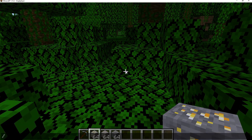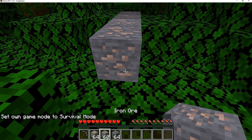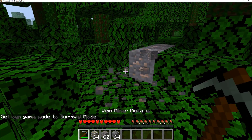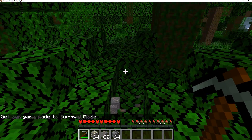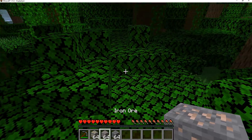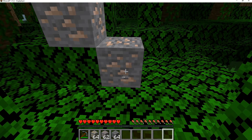I'm going to go into game mode survival so I can show these off. As you can see here, if I place the ores and I mine it regularly, it does not activate. But if I shift and I break it, it destroys all nearby blocks. And currently it only destroys blocks that are adjacent to it, meaning that it won't destroy blocks that are diagonal to it.